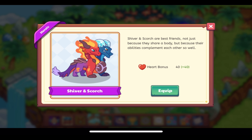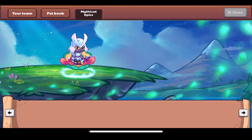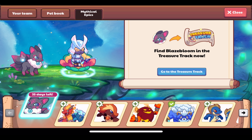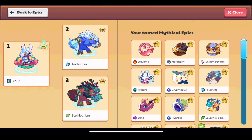We also got another Shiver and Scorch — this is the third time this mythical epic has been released, the second time it's been re-released. That's not very common — I think this is the only mythical epic that's been fully re-released twice. It was first released back in January 2022, then re-released in August 2023.